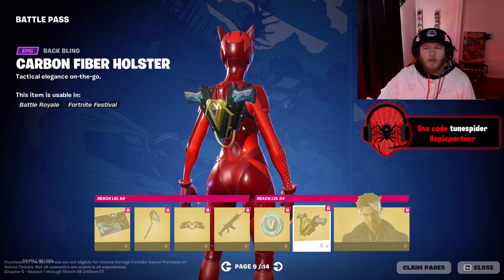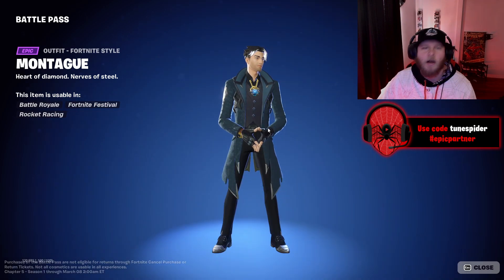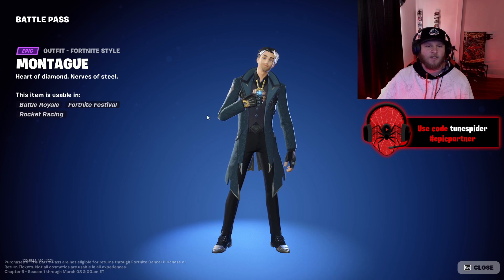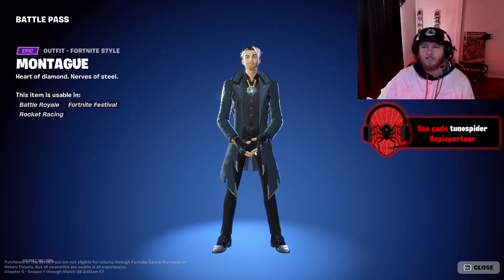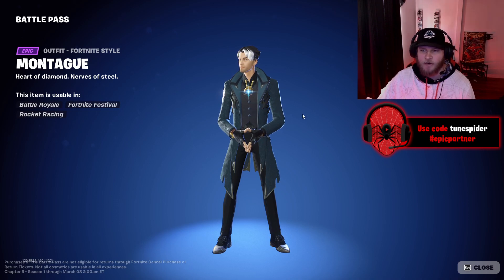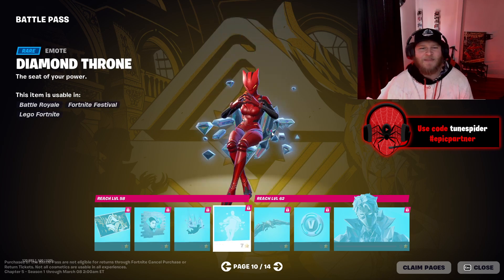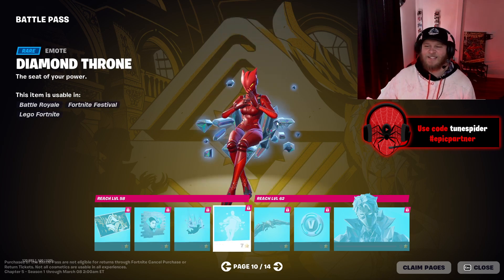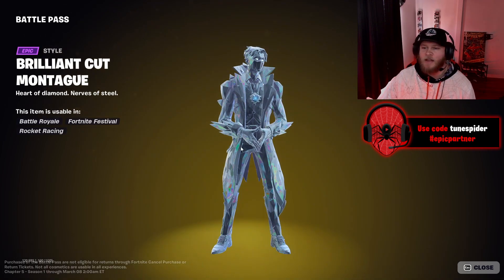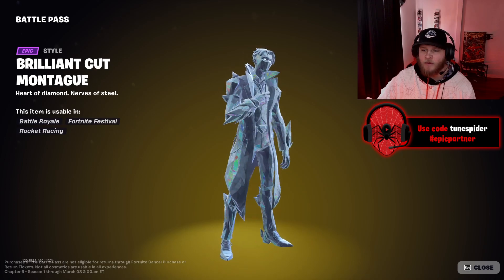Carbon Fiber Holster — I like this back bling, won't be able to use it in creative but I like it. Montague, let's take a look at you. This is clean — this is one of the better male skins I've seen in a while. There's a lot of detail, I really like the outfit. He's got that five o'clock shadow going. It's a good skin. Oh I like that. The Diamond Throne is sick, that's really cool. Grand Glacier Glider — Brilliant Cut — he's all diamond out, I love that.